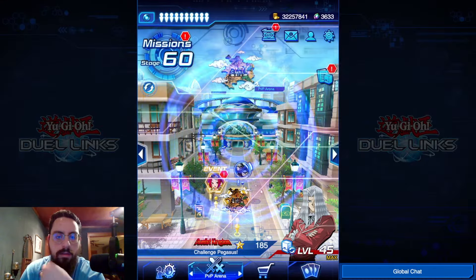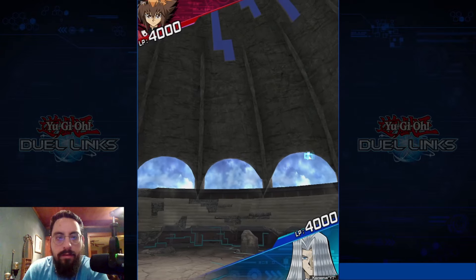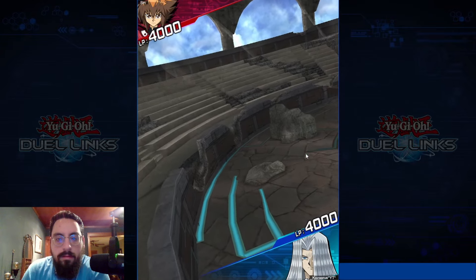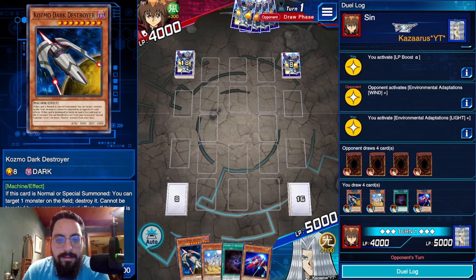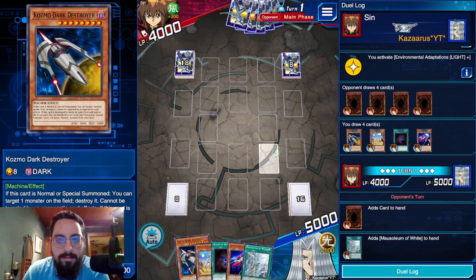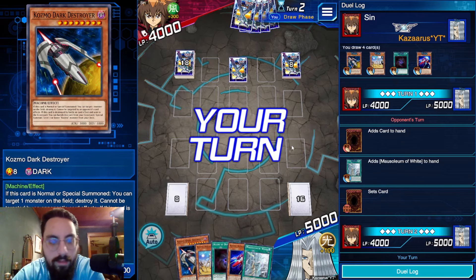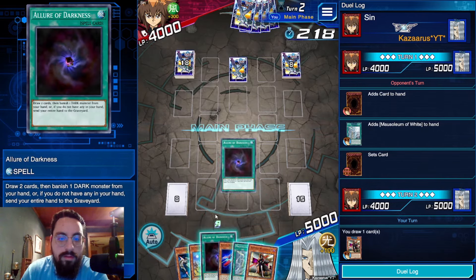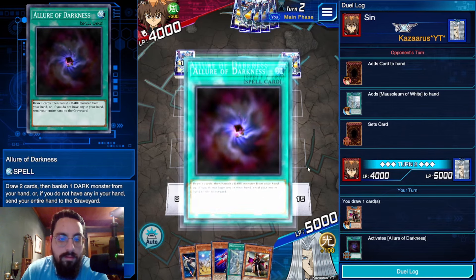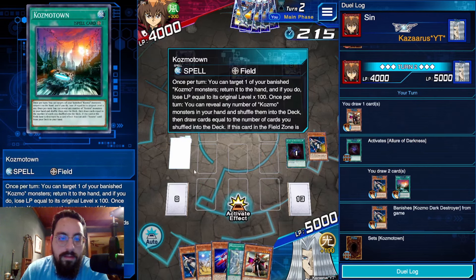Let's give this a whirl. Okay, I think it's a Jaden slash Yubel — a weird character, they just changed the eyes. Good hand. I haven't gone first yet — the one thing I'll continue to hate about Duel Links is that if I win the flip I cannot choose — it's so frustrating.